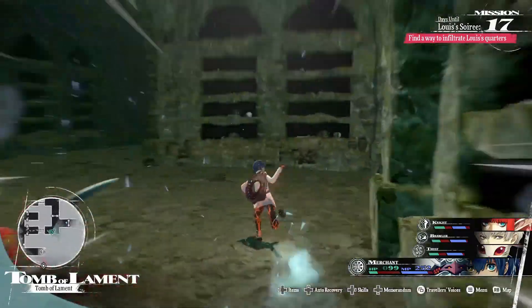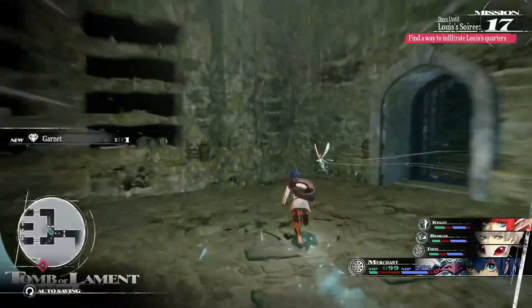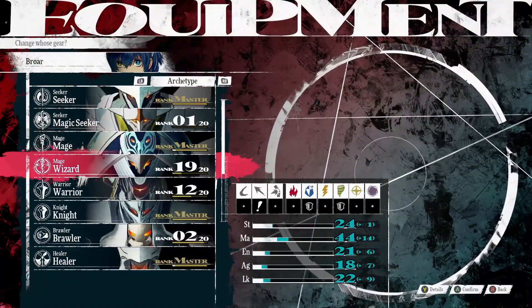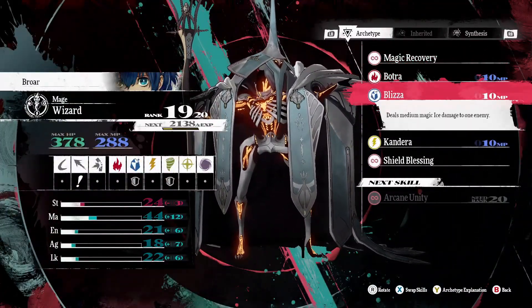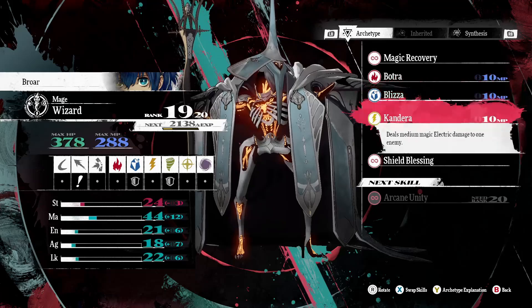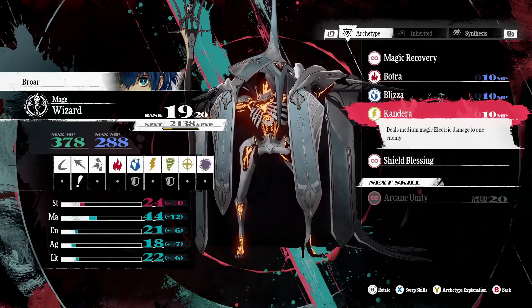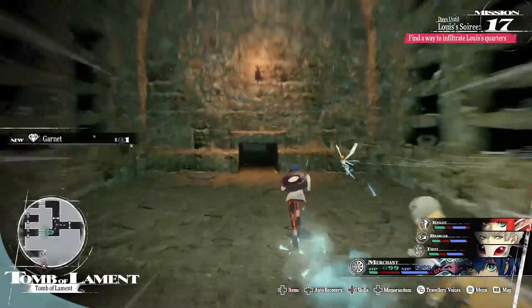Unlocking the Wizard archetype is a must — I stand by the fact that the Mage and Wizard archetypes are probably some of the best archetypes until late in the game. With the Wizard archetype you have access to upgraded elemental skills like Batra, Blizza, and Kandera, which deal medium fire, ice, and electric damage respectively. These only cost 10 MP and are unlocked at Wizard ranks 1, 2, and 6, so get these as soon as possible.